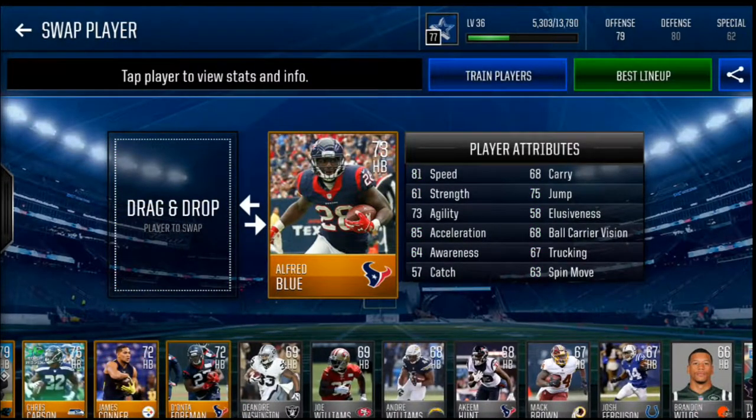Number two card is Alfred Blue: 81 speed, 67 trucking. Strength is on the low side, but the trucking makes up for it. 67 trucking is so good.